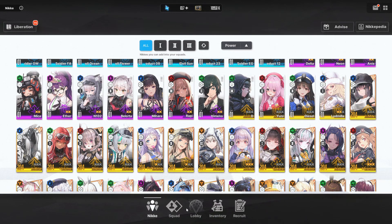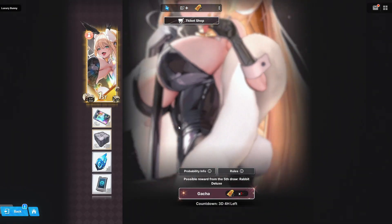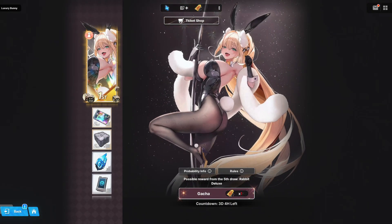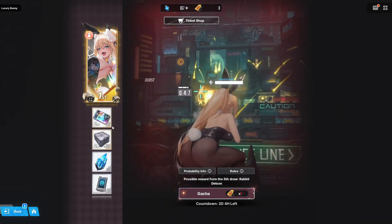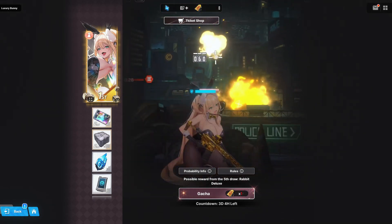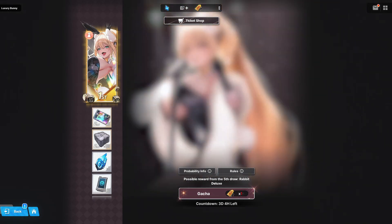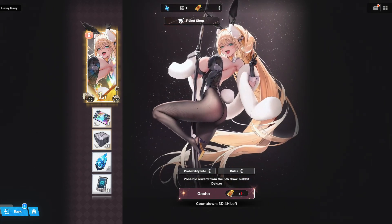Well, it doesn't matter. The requirement is that you have to have Rupee, right? When you get Rupee, you have her skin. We're gonna go summon until we get this Rupee skin. And then if we do get this multi, they want me to use it on the Noir banner.